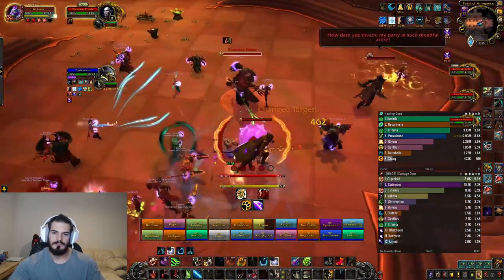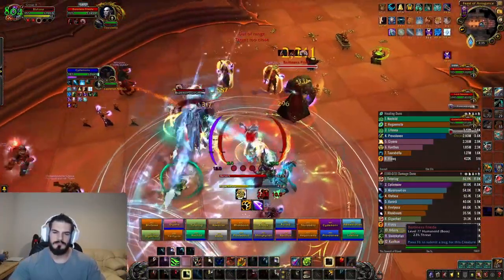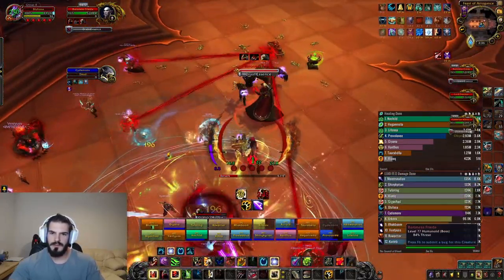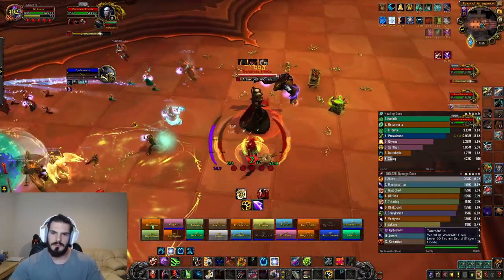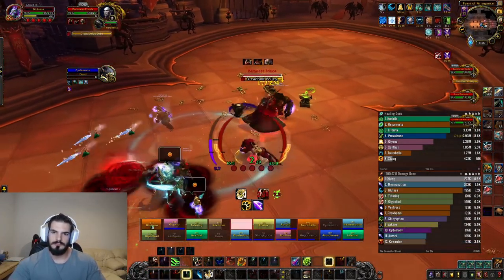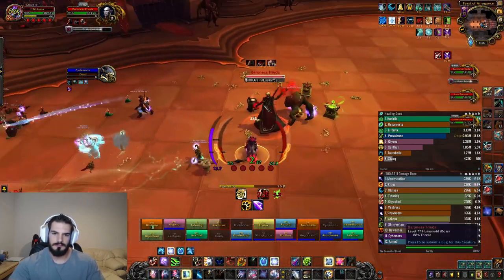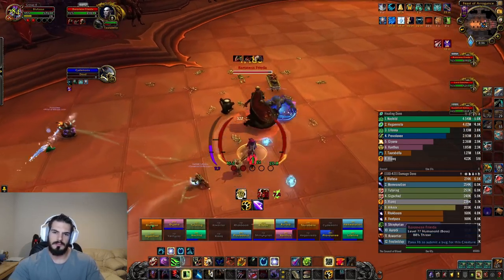Moving on — this fight I think is the dance fight. You're supposed to funnel damage into one target, but I was on the wrong target; the one I was on needed to be interrupted. You need about two, sometimes three people for that. We had a hunter for it. When an interrupt doesn't land, it does raid-wide damage to everybody, which is pretty annoying.